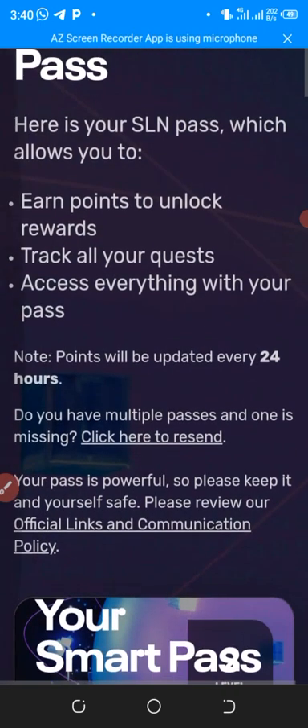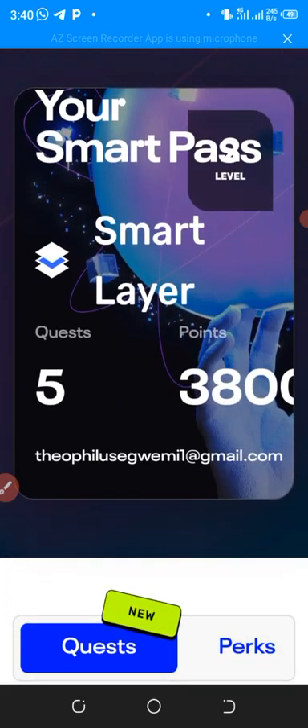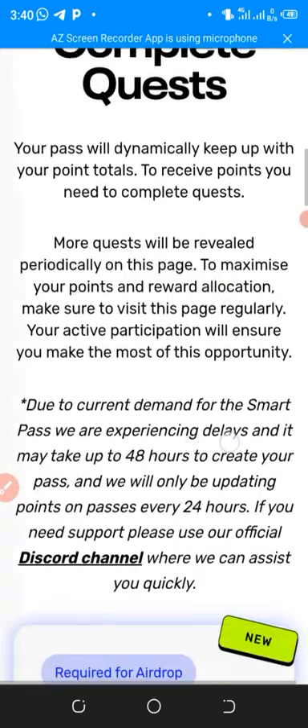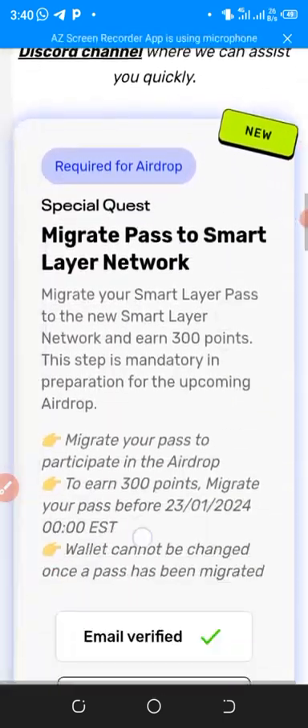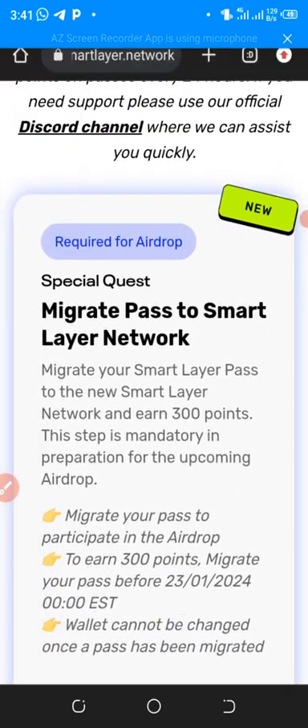The first update ongoing is SmartLayer. I'm going to show you how to connect your wallet. SmartLayer is a Web3 project which I advise every one of you to participate in. If you are not yet participating in SmartLayer, start doing the airdrop and claiming it as soon as possible. If you are new or not subscribed, click the red button below and subscribe for more updates, then click the bell icon and turn on notifications.